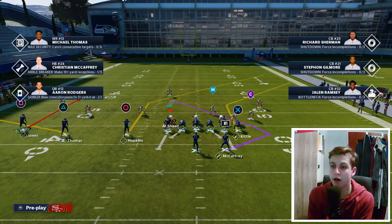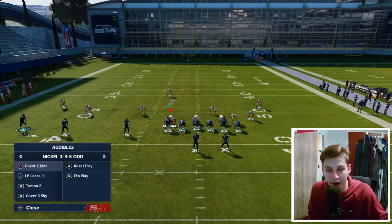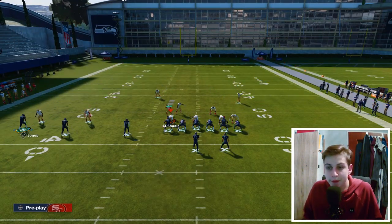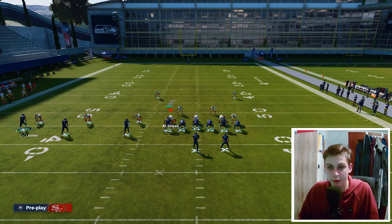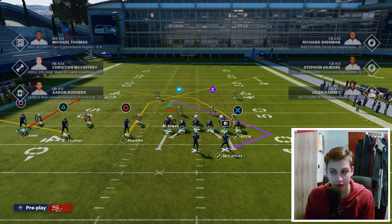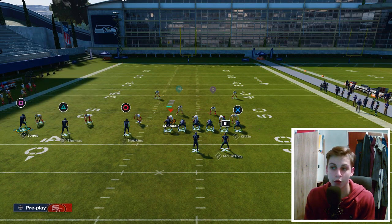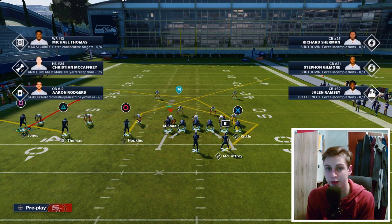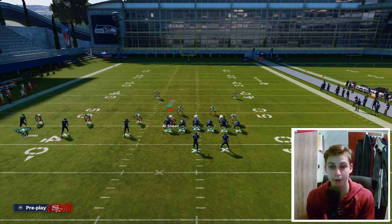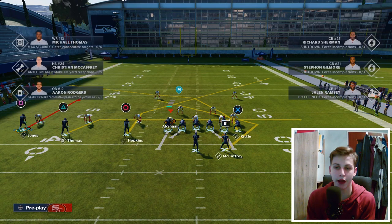Now let's get into beating man coverage — cover two man. A couple of routes that are really amazing here. I absolutely love the Hopkins route and I love the running back route. We can put a crosser on Kittle — make sure we have 90 medium route running on him. We can smart route Hopkins. We can put Kittle on a Texas route; if we keep him on the route he's on, he's going to run almost the same route, but this one I like a little bit better. Then we can put Thomas on a drag and put Jules on a motion.